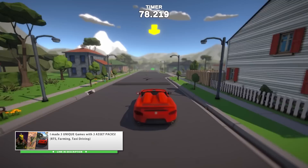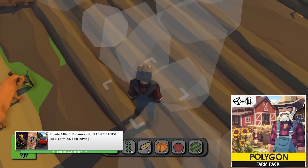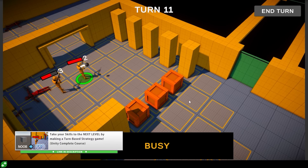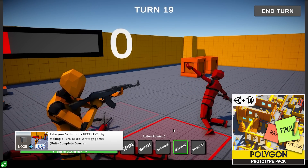Then last year on another sale I also made some interesting minigames: I made an RTS with the Sci-Fi Space pack, then I used the Farm pack to make a farming minigame, and I used the Town pack to make a driving game inspired by Crazy Taxi. Also in my turn-based strategy course I used the Prototype pack — this is a great base pack, which is pretty cheap, and as the name implies it's perfect for any kind of prototype.